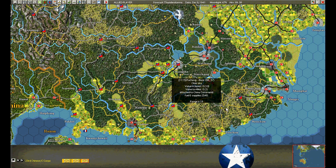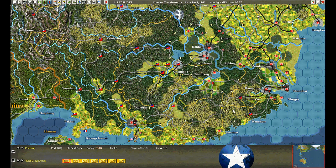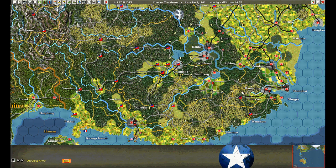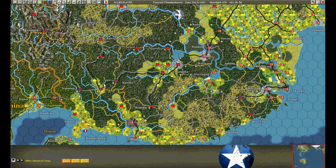We have an exclamation mark here denoting something we should take a look at — just showing that the supply situation is low. In heavy brush this unit has moved 30 back; looks like he's running back to Chengchusian and he managed to be out of here in two days, so that's a pretty good rate of travel, and 15 here.